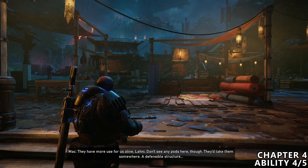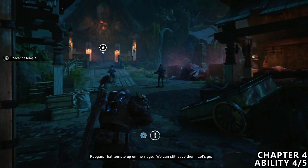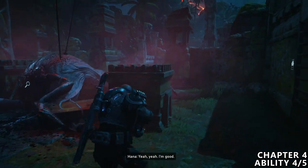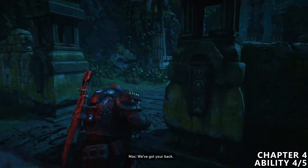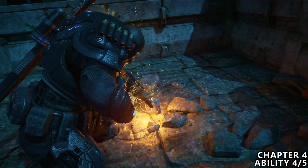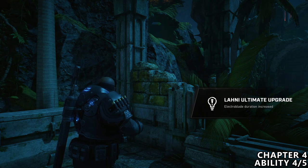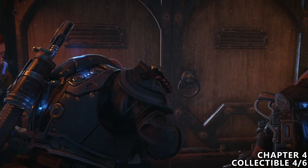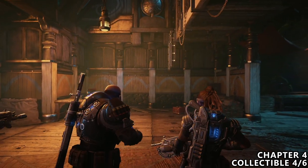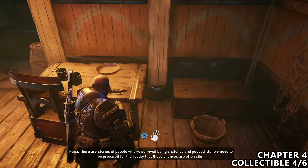A little bit later on in the mission, after taking care of quite a few enemies, you'll reach this area where you have to turn left to reach the temple. Instead of going into the temple, go to the right hand side past the impaled pouncer — there is a small area out back with a very important ability upgrade. Just after the last ability upgrade, you will enter through these doors and directly in front of you on a table slightly to your left, there will be a canoe which we'll want to pick up.